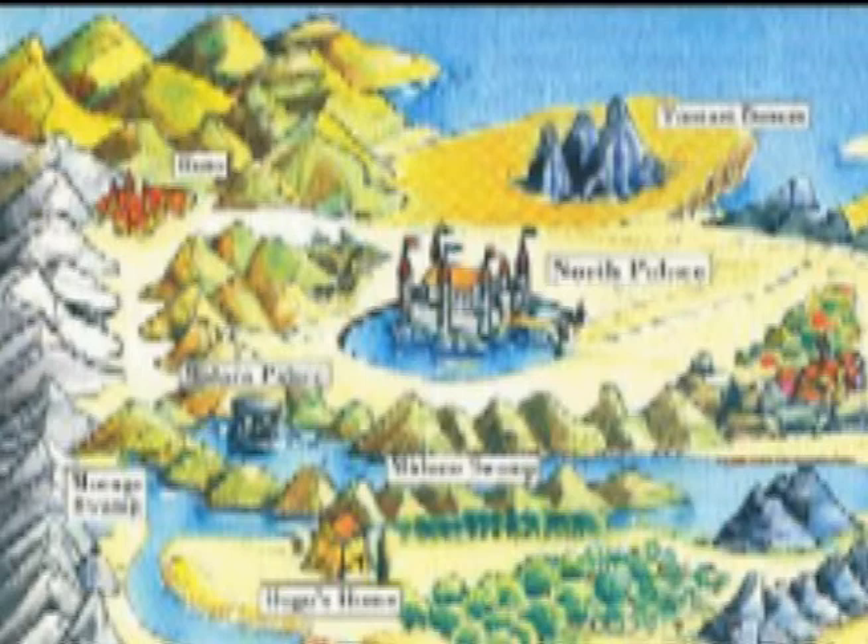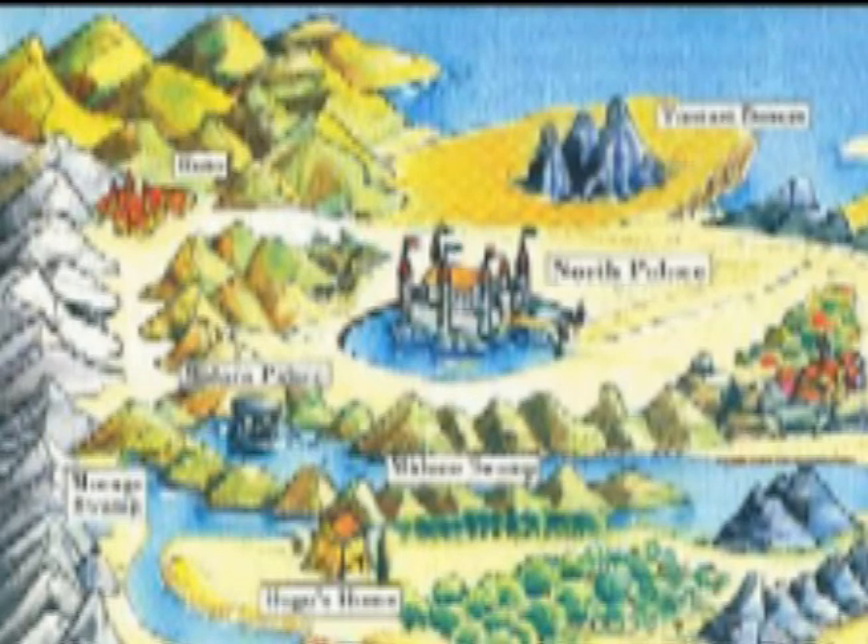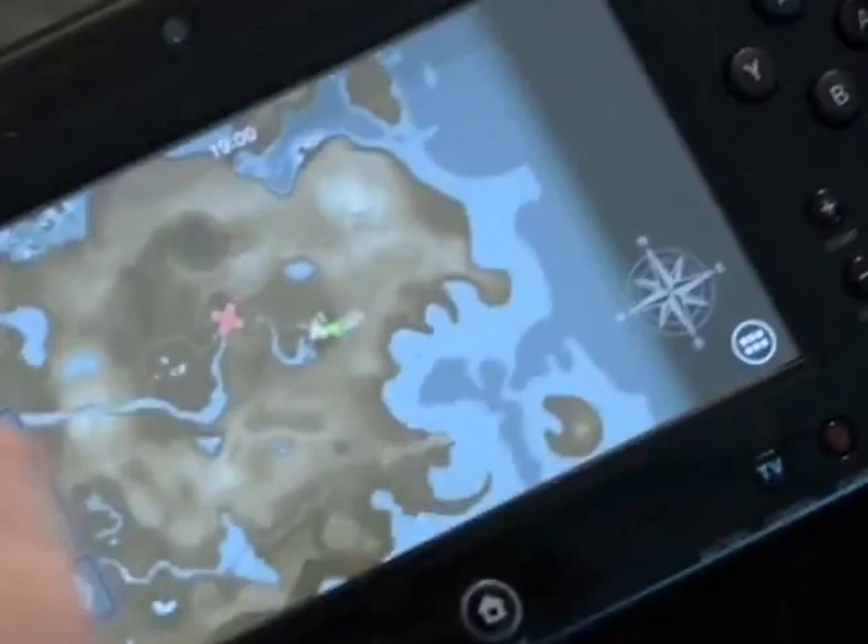If this is North Hyrule, we might actually get to see some of these ancient buildings in the game. There's a weird-looking rock formation in the gameplay that looks like it could be the Midoro Palace or an early version of it. The Midoro Palace is in water on this map, and if they terraformed the area and blocked off the river to make the north palace, maybe the river flowed over and flooded that area. These are two maps from two different time periods in Hyrule history, so we don't really know, but looking at the landmass it could very well be North Hyrule.